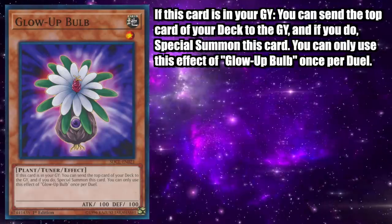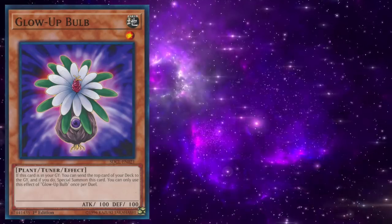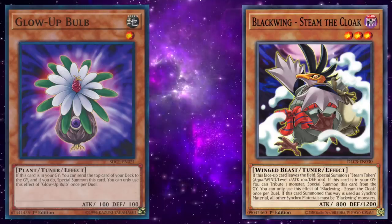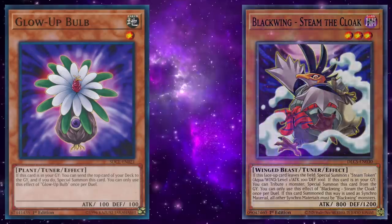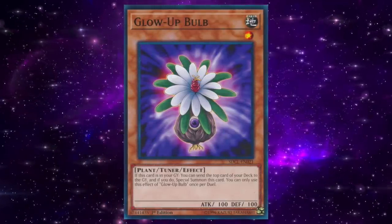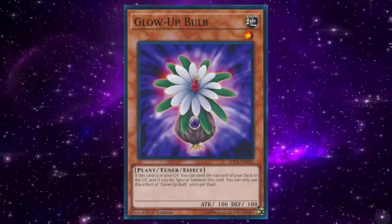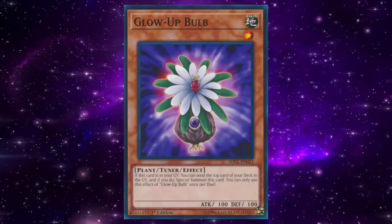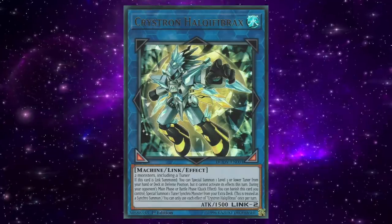If this card is in your graveyard, you can send the top card of your deck to the graveyard, and if you do, special summon this card. You can only use this effect of Glow-Up Bulb once per duel. Glow-Up Bulb shares a lot of similarities with Blackwing — Steam the Cloak, which we discussed in the previous episode, allowing it to work as material for two separate synchro, xyz, or link summons as desired. The supposed drawback of milling the top card of your deck is usually a boon, allowing you to extend your plays even further if you hit the right cards.